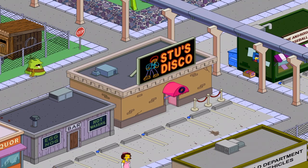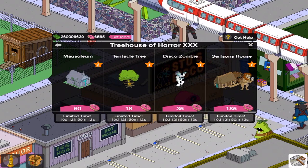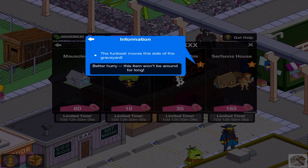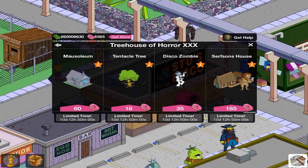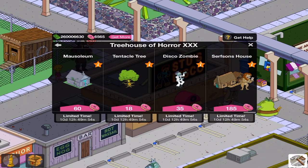I've already gotten a lot of his friends, so to speak, but this is the last one that I'm meaning to get. It's going to be the Disco Zombie. The Funky's moves the side of the graveyard — better hurry, this item won't last long. Well, that's not true at all, mainly because of the fact that it's in the Yearbook Mystery Box. It costs 30 donuts, but this is 35. Unless you get it on the first try, which is a 20% chance in the Yearbook Mystery Box, you're probably going to spend more in the end.